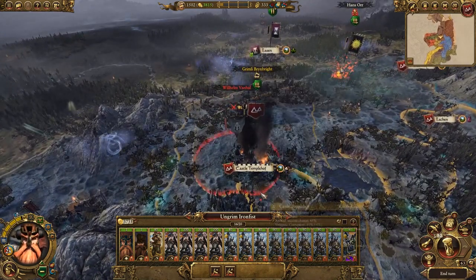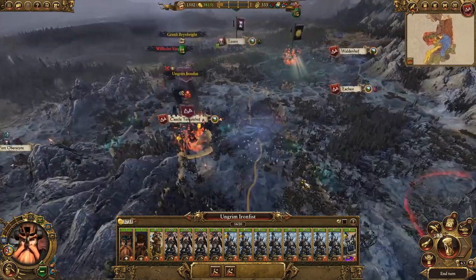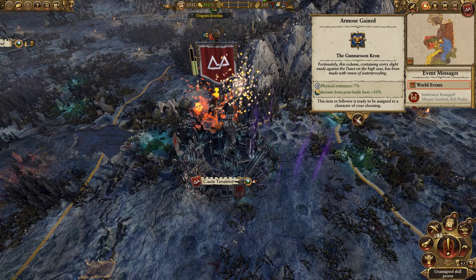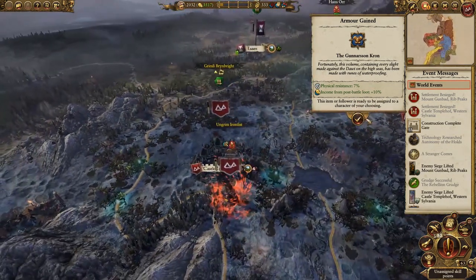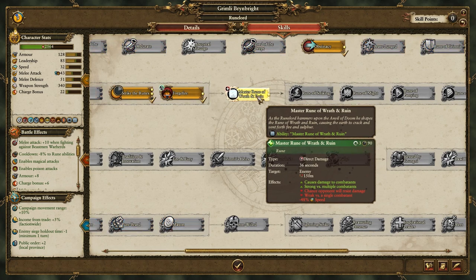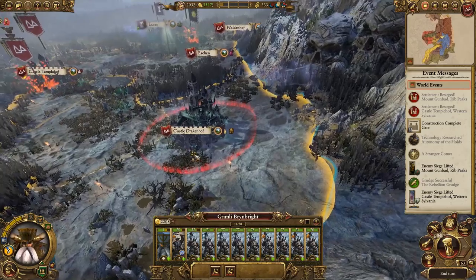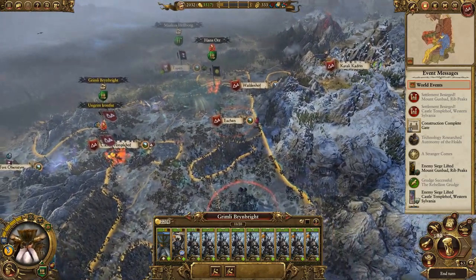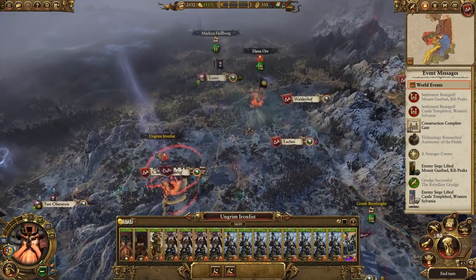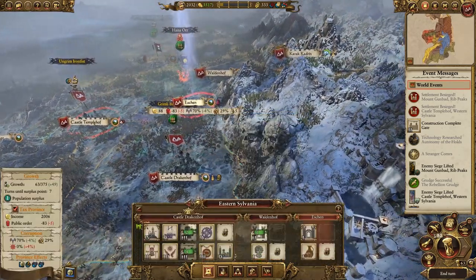Let's see what the public order is if we step outside of the castle — minus five. Let's go here — minus ten, yes, we can go back next turn, awesome. Let's make it easy on ourselves and get rid of them. That's very nice — the gunners and the rune, ten percent post-battle. Definitely stick that on an agent, and we'll give him the Master Rune of Wrath and Ruin. We could even stick him in Castle Drakenhoff — not a bad idea. Let's do it. Still minus five. Typical.